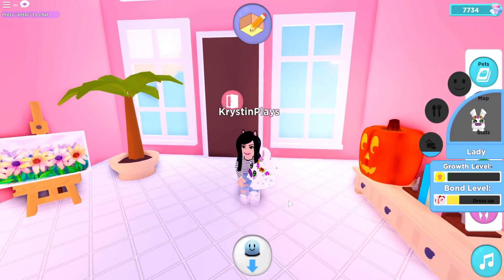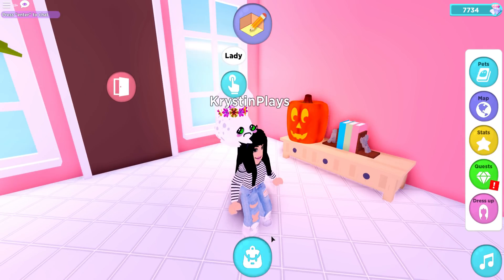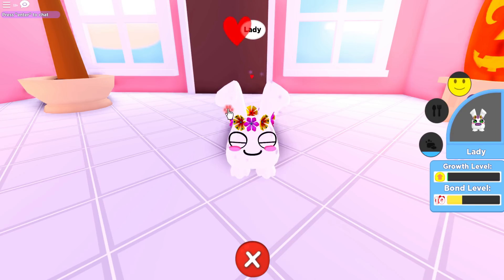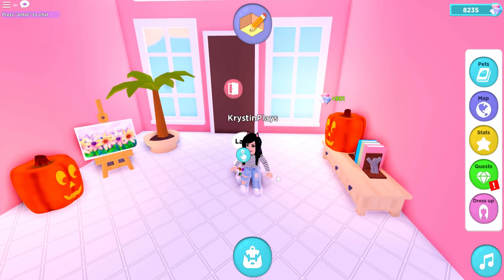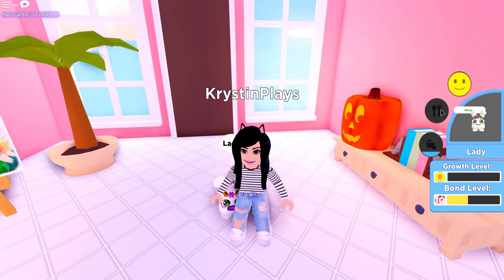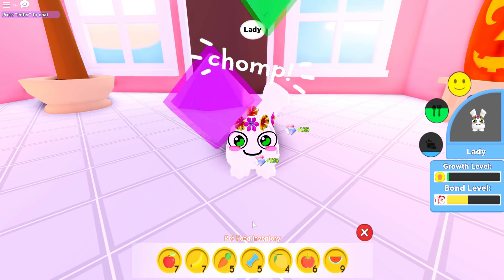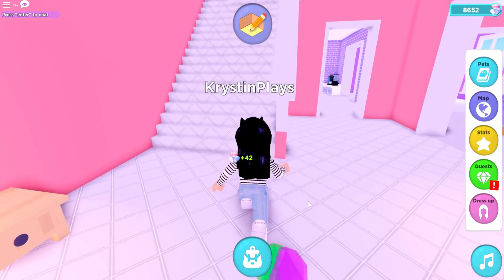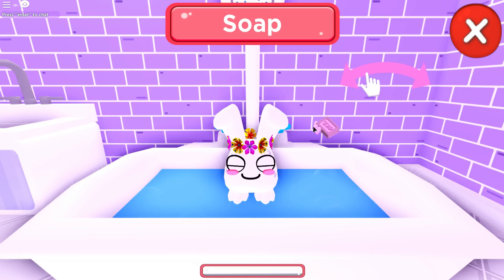Our pet is drooling — what the heck! Okay, we're going to need to first bring up the levels of our pet. The really cool thing is I've been able to raise the bond up a lot. We got 500 coins — let's go ahead and feed. I'm really obsessed with these new little pet treats, so we're going to bring all of that up. We need to go to the bathtub before we go.